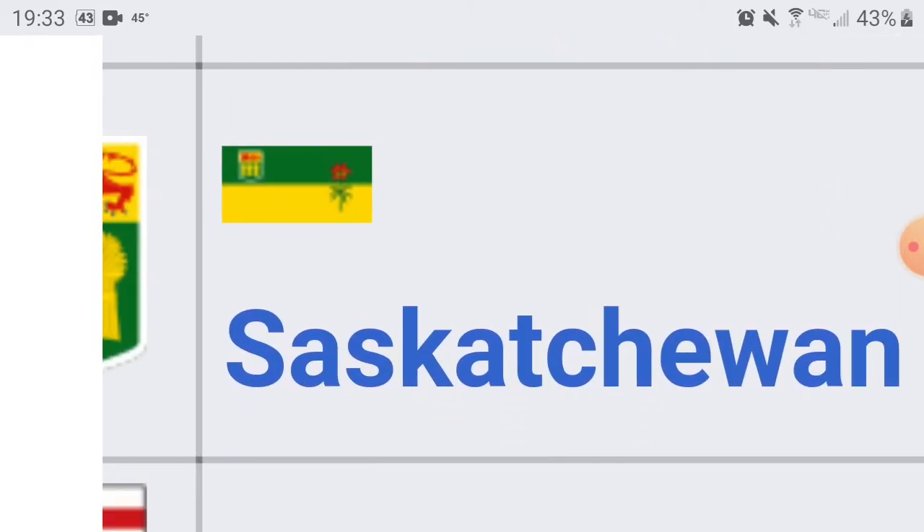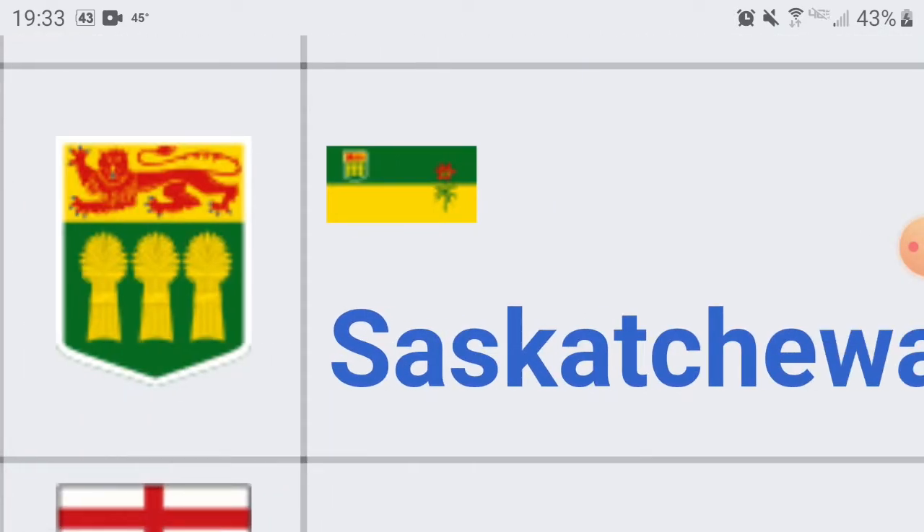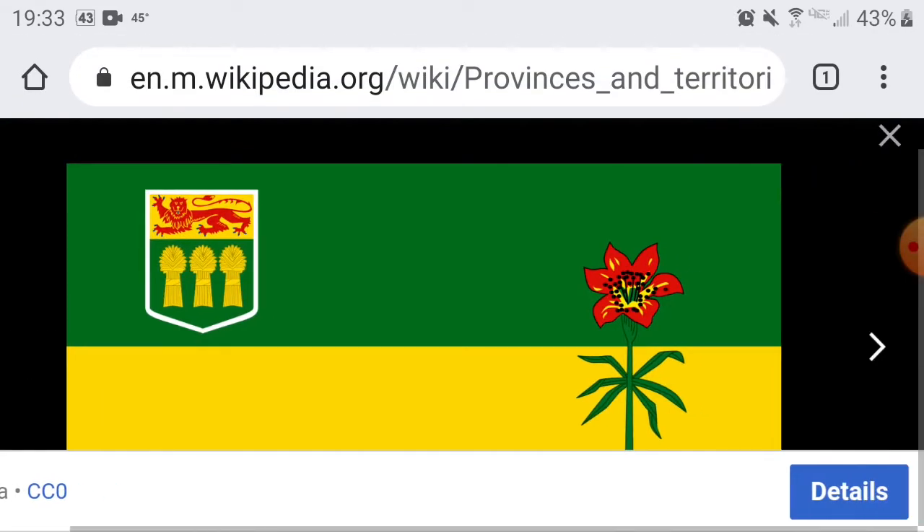What I think the key to a flag is, mostly, is for it to stick out. Here's Saskatchewan — capital is Regina, and also the town of Saskatoon is located here. The goal of a flag, in my opinion, is to make it stand out. Unfortunately, Saskatchewan kind of struggled with that. Yes, I like the color scheme of green and yellow, but it looks a lot like a few other flags in the world.